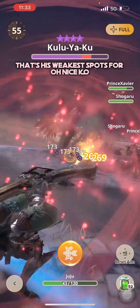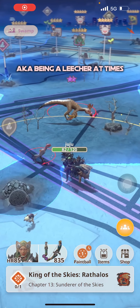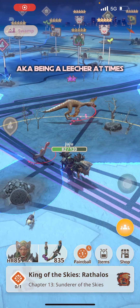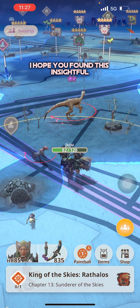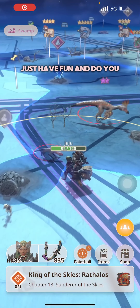Both teammates are helping. I'll wait for a second paralysis to shoot my special, but I think we've got this — he's really, really low. I try to keep up the pressure as the monster tries to flee. And the switch-up worked — we got it!